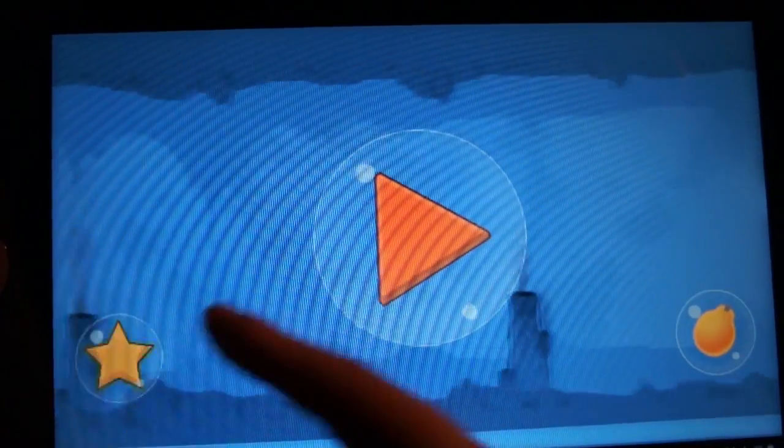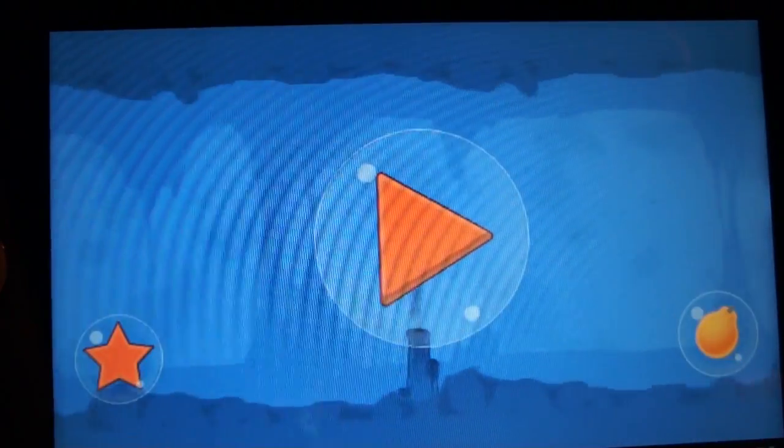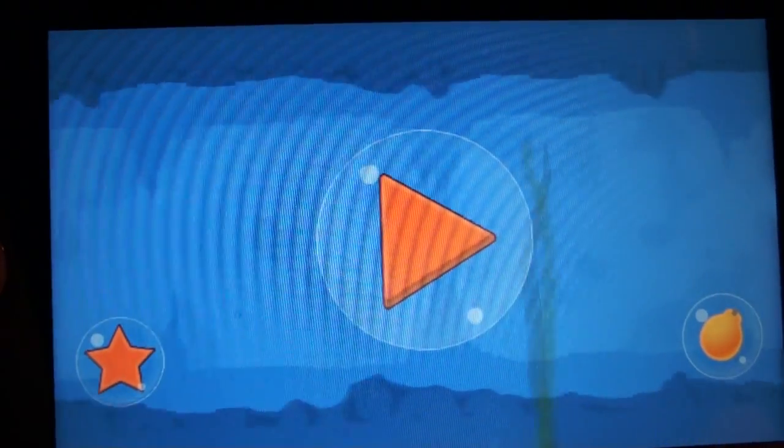But you'll see three options: a star, which is your settings menu where you can see your little achievements and things like that, and then a big play button, which is really where all the action is.